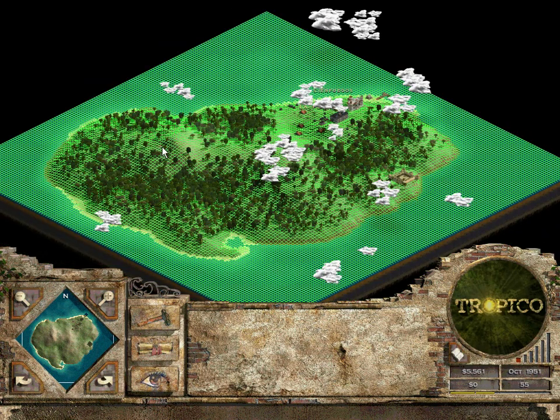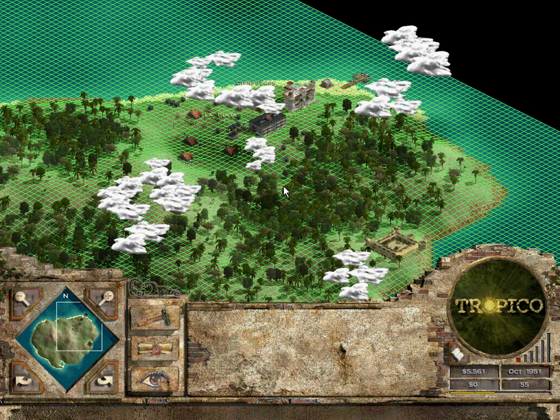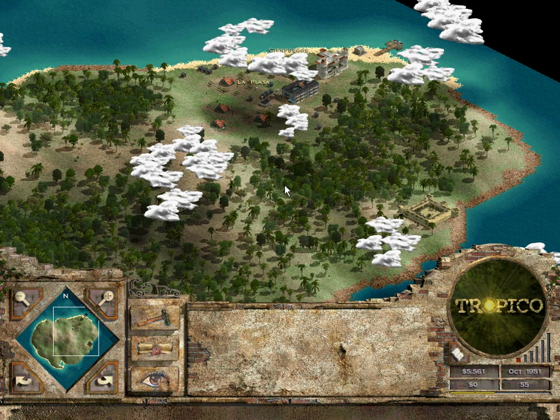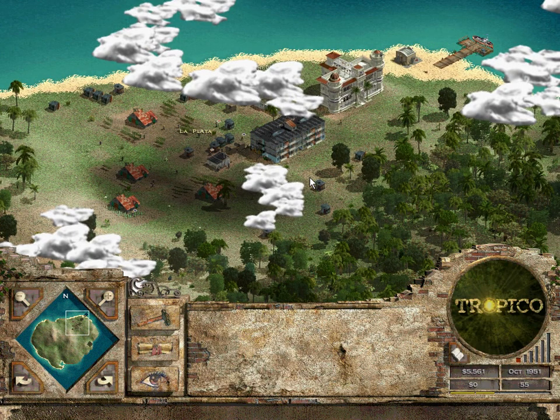Let me pause for a minute — the hotkeys for this game are pretty intuitive. You can turn on a grid with G. The grid is important because the grade of the land affects building times and where you can put things, because builders will actually level out the ground to put buildings down. When I put this building here I was probably putting it on a hill, which is why it took so long. I need to be more mindful of this going forward since we're on a hilly island.